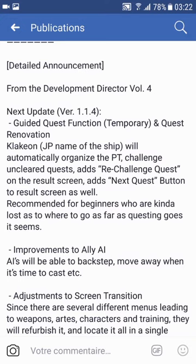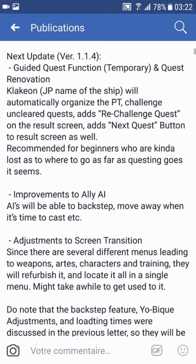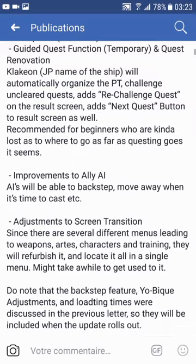So that's recommended for beginners — I'm not a beginner, so I don't care. Improvements to ally AI: AIs will be able to backstep and move away when it's time to cast. That's nice, because Melina sometimes just goes in front of the enemy and casts a pixie circle.